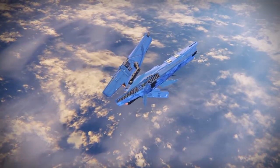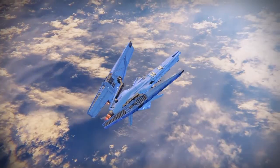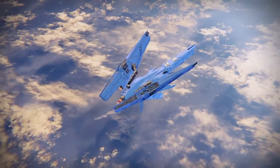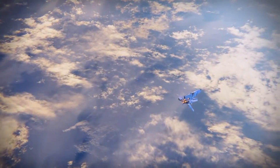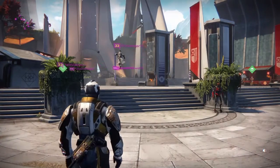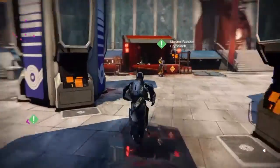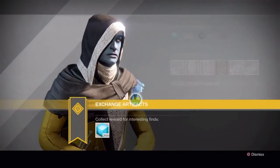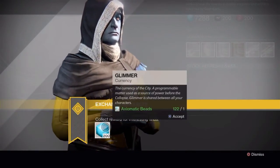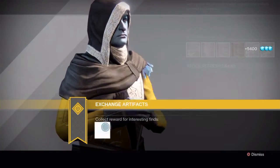Before doing the glitch, you'll want to make sure you have plenty of glimmer — this stuff is expensive. So a good idea is to glimmer farm beforehand. I'm actually working on a video to show some good glimmer farming spots, which will be going up in about a week. What I do is glimmer farm a certain area, save up the items to turn in, and then burn through them all.